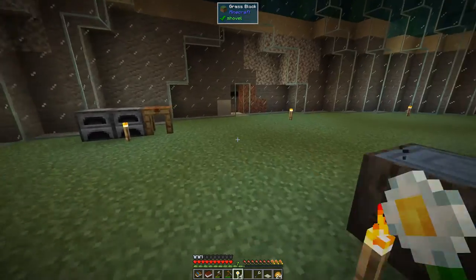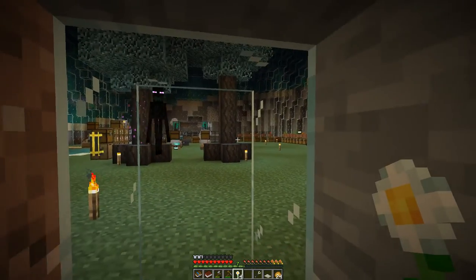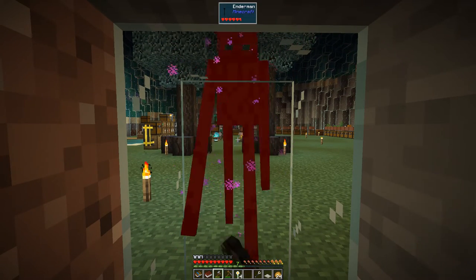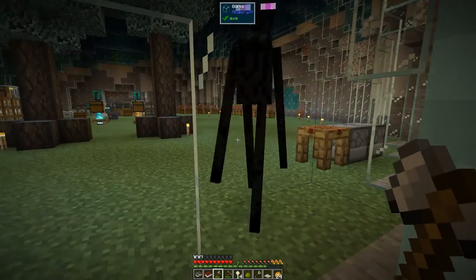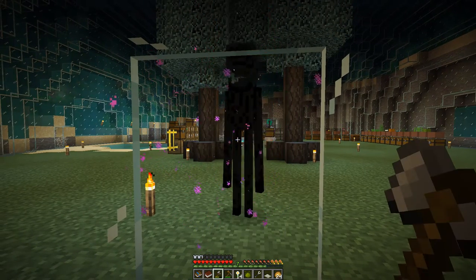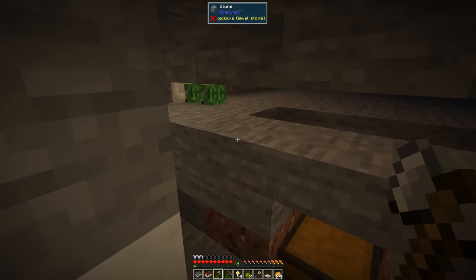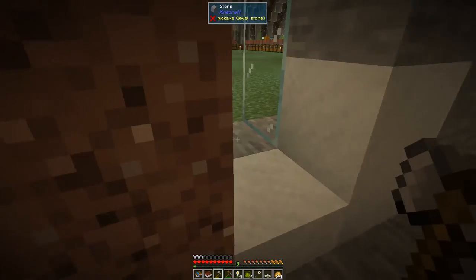Let's go and see if we can grind these endermen. I'll just stand here — he can't see me. He's aggro'd but can't reach me, and I can reach him as long as he doesn't run away. There we are — one down. There's the other one aggro'd. Last time he just killed me in one hit. There we go — I've got another ender pearl, which is great.